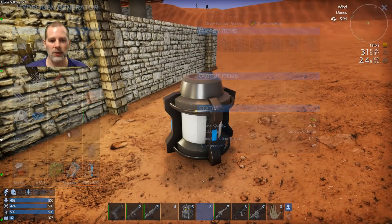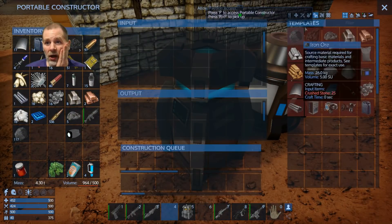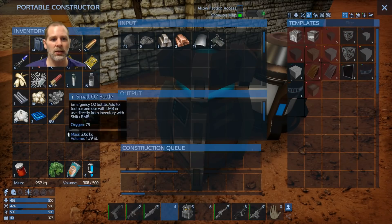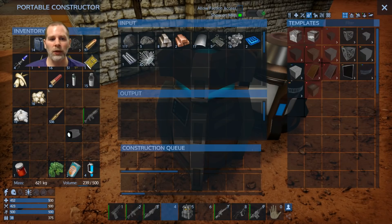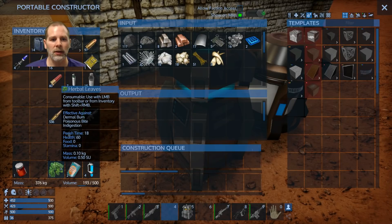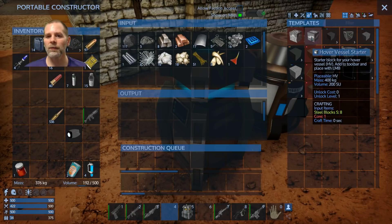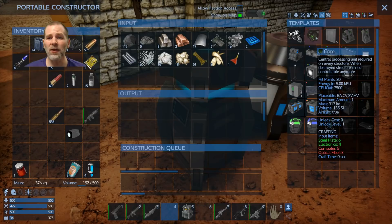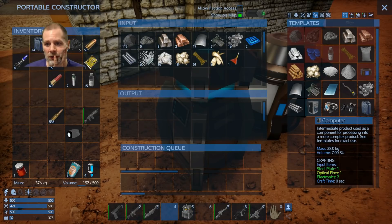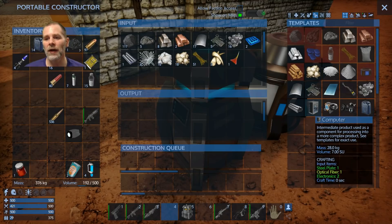We're going to set it up to make a hovercraft. In order to make a hovercraft we need to make a constructor. To make a constructor we need three iron, two silicon, and one copper. And basically we need to find silicon and copper before we can make a hovercraft. We need optical fibers and electronics — so silicon and copper. We have some here but obviously not enough.